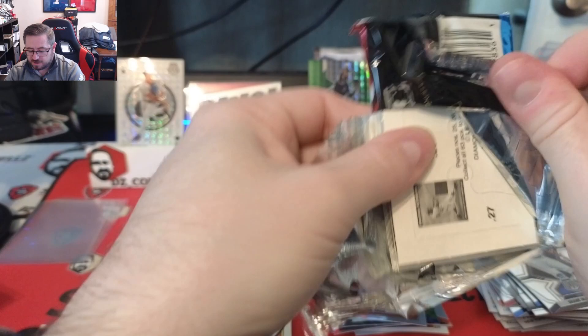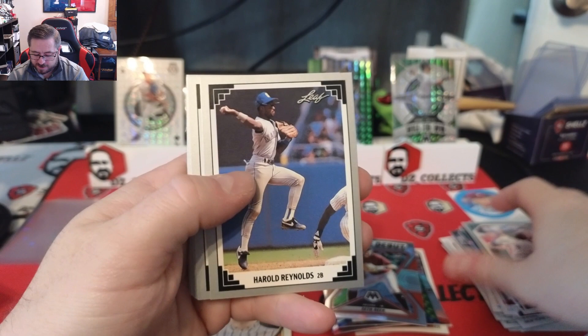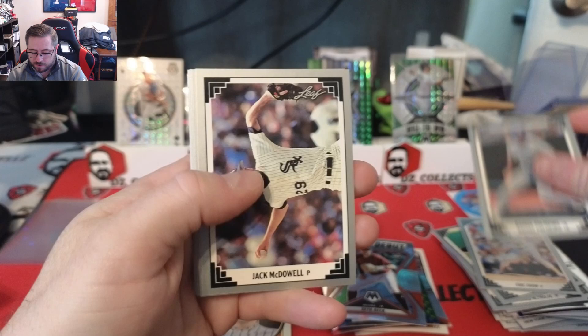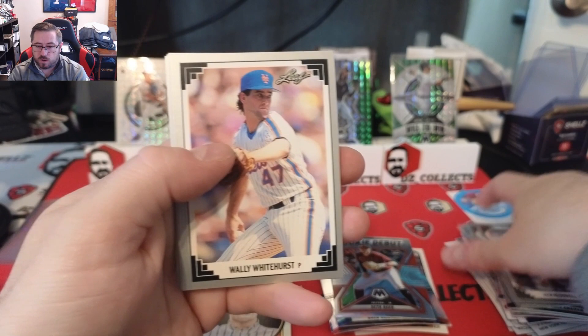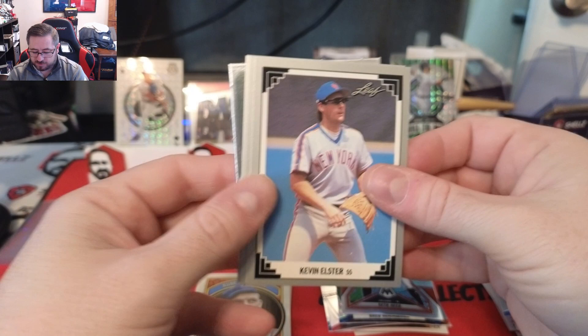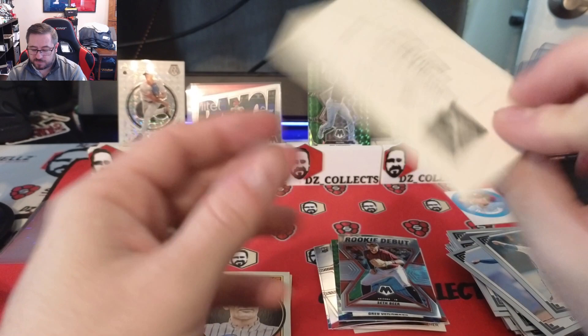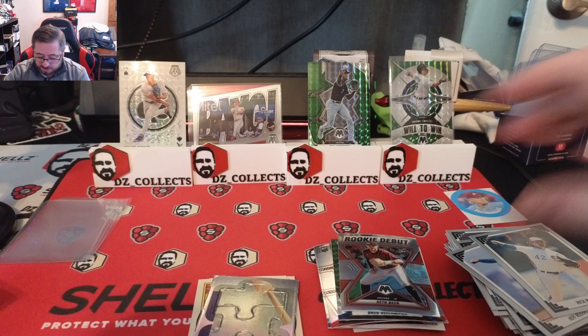Now the 91 Leaf Series 2, which has puzzle pieces. Terry Pendleton, Harold Reynolds, Tony Gwynn, Eric Show, Rafael Palmeiro, Jack McDowell for the White Sox, Wally Whitehurst, Devon White, Darren Holmes, Bill Swift, Bud Black, Kevin Elster, Craig Worthington, Jeff Russell, Rick Mahler, and a Harmon Killebrew puzzle piece. Put that in the weird card pile.